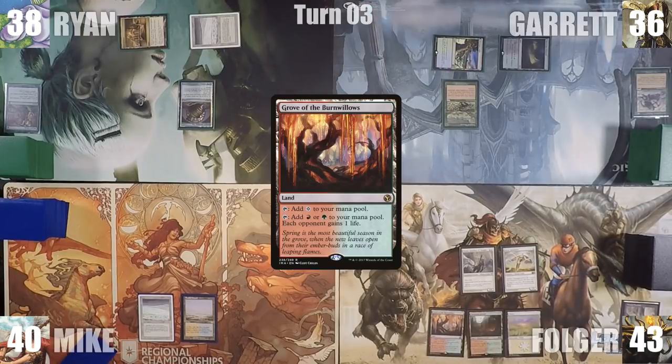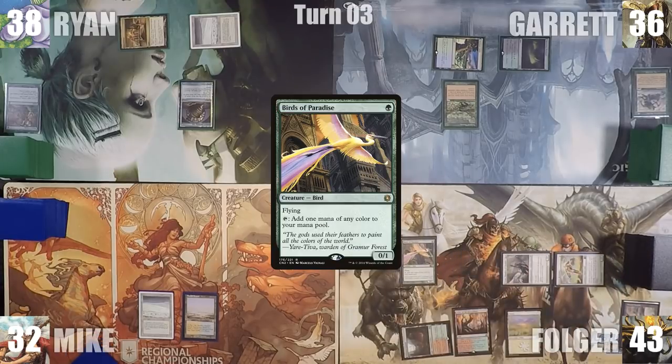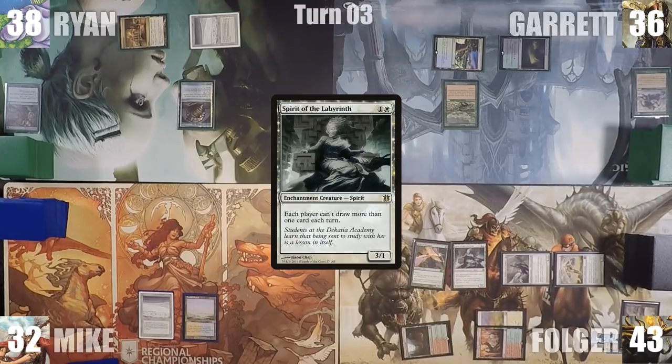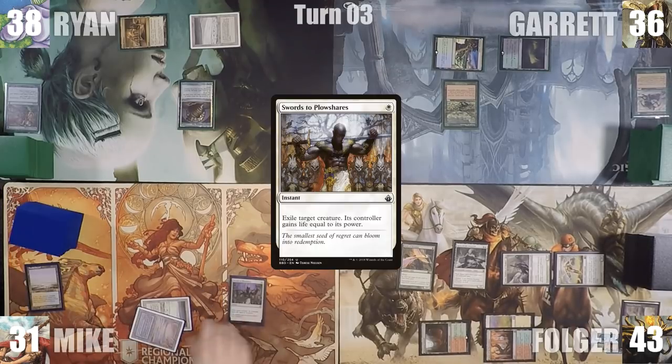Folger plays a Grove of the Burn Willows for turn, attacks Mike for 8, and in his second main phase casts Birds of Paradise followed by a Spirit of the Labyrinth. Folger ends his turn. At the end of Folger's turn, Mike cracks his Flooded Strand to fetch up an Underground Sea, then casts Swords to Plowshares targeting Thalia. Thalia is exiled and Folger gains 2 life.